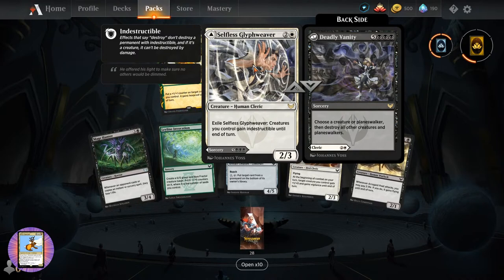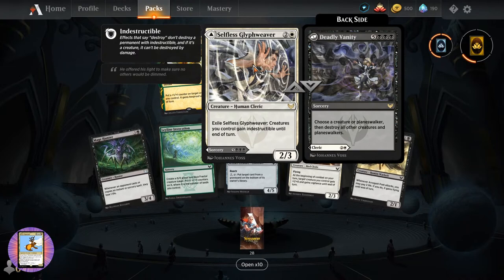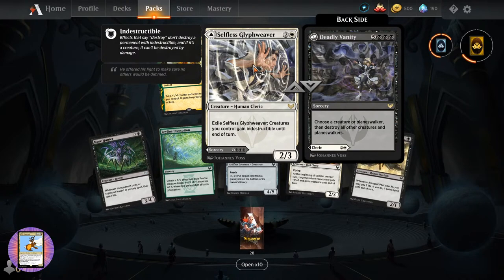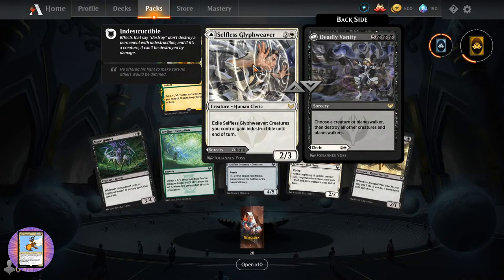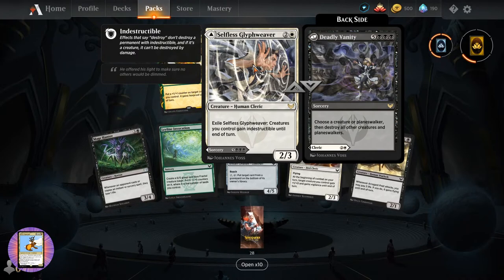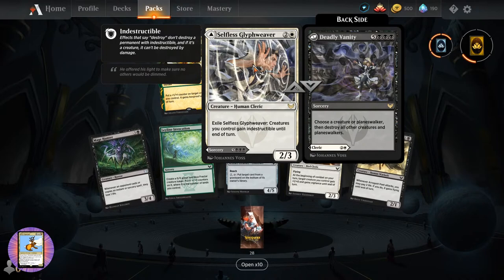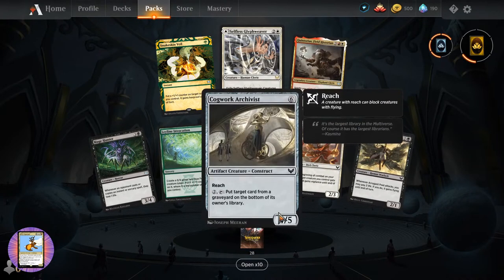This is a new one - Selfless Glyph Weaver. Creature Human Cleric, two-three for three. Exile it: creatures you control gain indestructible until end of turn. Seems pretty cool. Sorcery for eight - Deadly Vanity. Choose a creature or planeswalker, then destroy all other creatures and planeswalkers. And this is in the color combo I like.